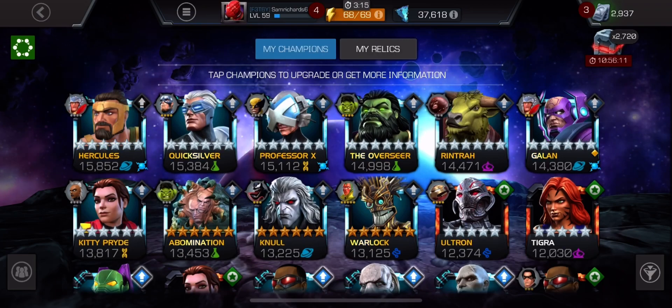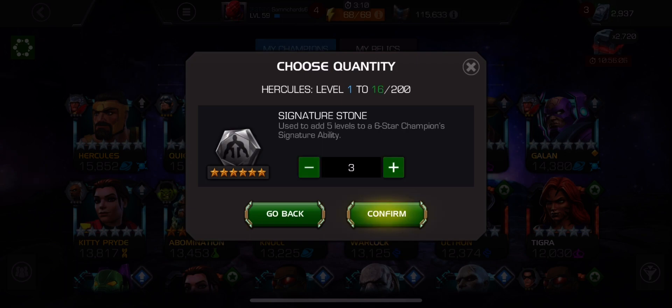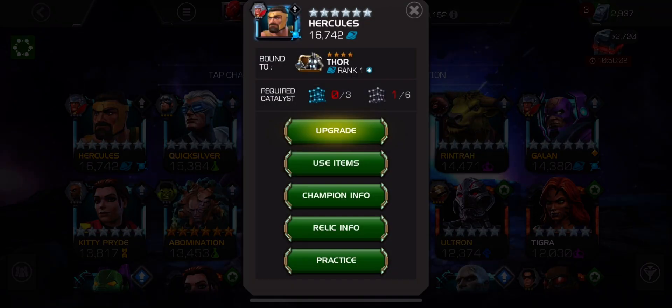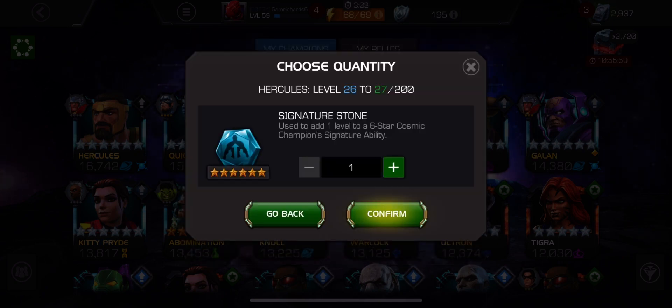Then we've got the Gwenpool's Bulbul event. So you can see, originally to start the video off, I've picked up one of the Awakening Gems, which was I think 200 and something thousand. So in the end I had about 500k, so I bought two of them.